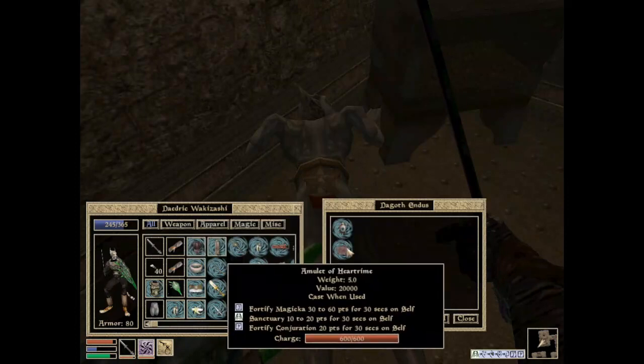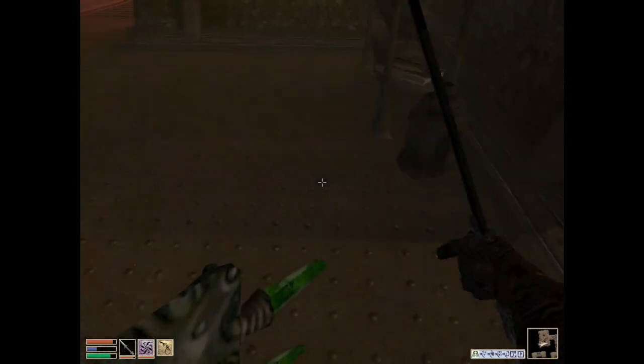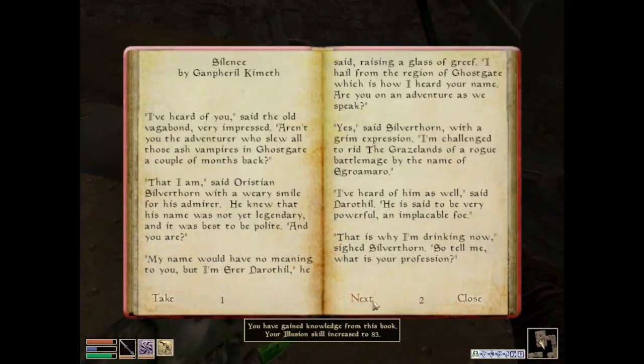He has an amulet of heart rhyme, which does cast when used: fortify magicka, sanctuary 10, and fortify conjuration. Meh. It's the first time I've seen one, I think. I'll take it, but I don't care about the 6th house amulets at this point. Hey, books! I like books. Silence. You've gained knowledge from this book. My illusion skill has increased to 83. Nice.